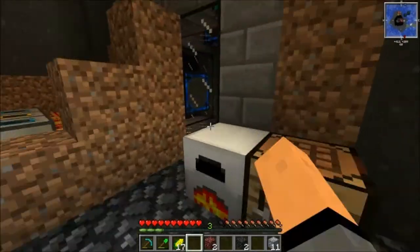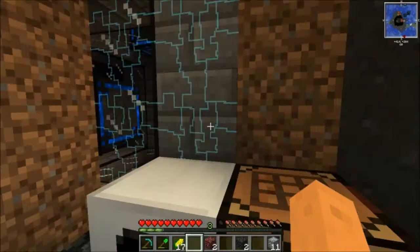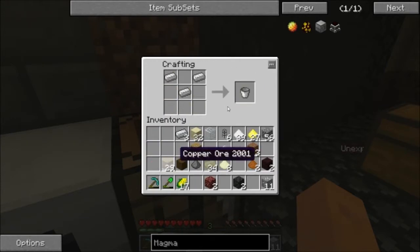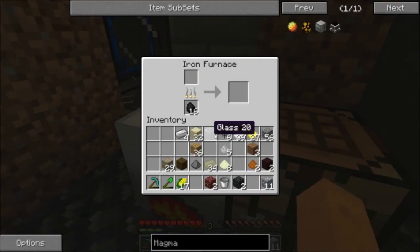I have the gold stuff in my inventory right now. Alright, so we'll make a bucket here. Got our bucket. And we don't have enough glass, so we'll get three pieces of that.